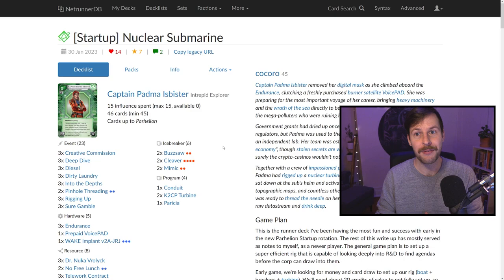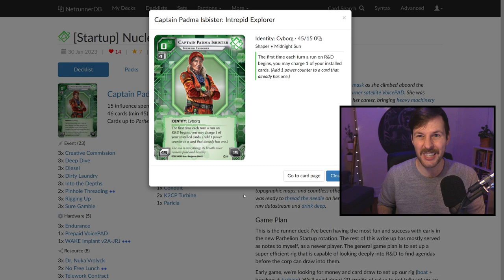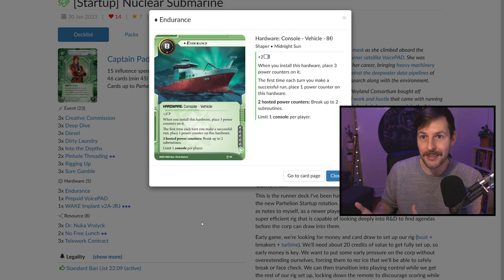We're playing Captain Padma and we have some really strong cards in Padma and Shaper. I think Shaper was probably the easiest faction to build with the recent startup rotation. This is Captain Padma, 45/15, pretty standard — we want to have R&D pressure because the first time a turn we run R&D, we get a charge card. When it comes to charge cards, we have a couple options, but a very strong one with no introduction needed is Endurance. This card is massively powerful — if you've been playing Netrunner the last couple of months, it's probably the most powerful card in the entire format, startup and standard.